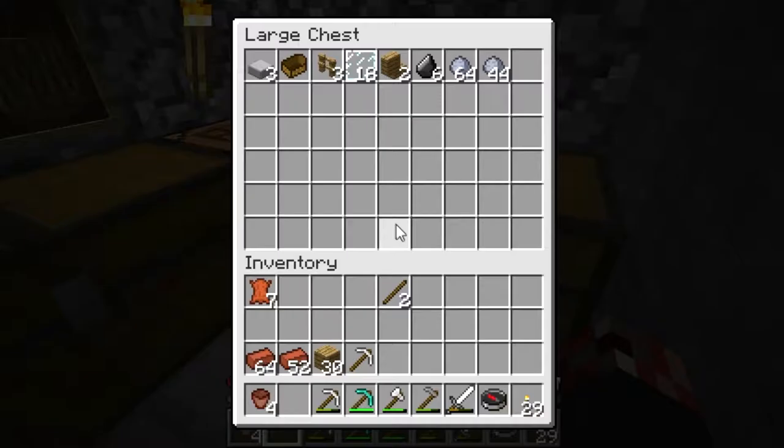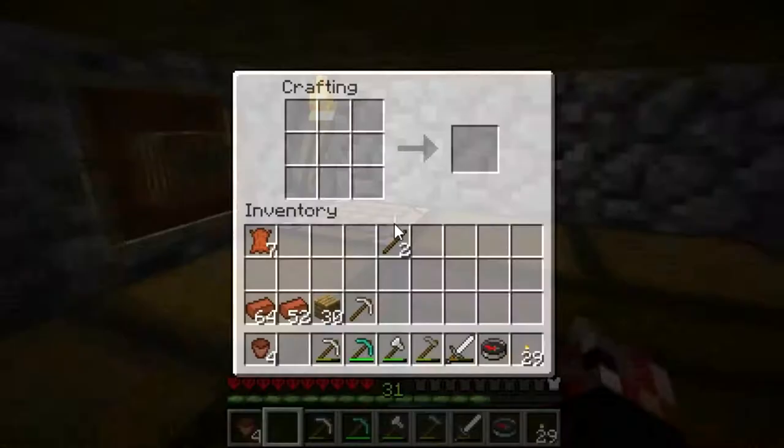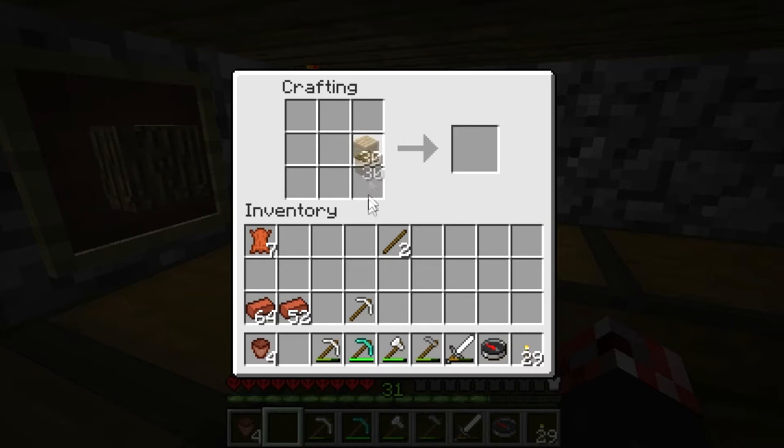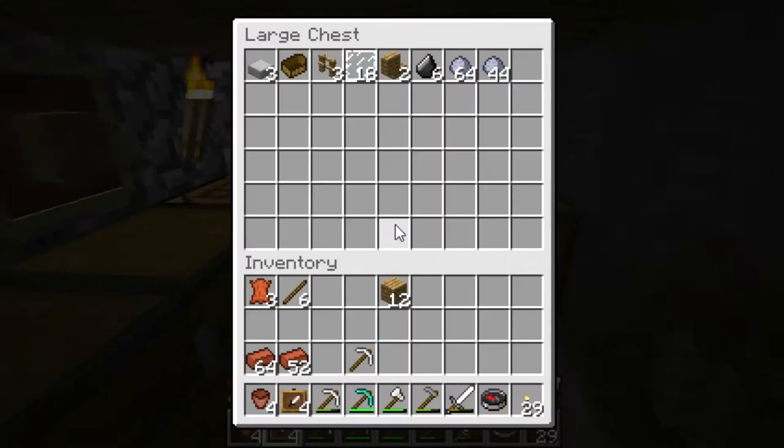So we're going to go ahead and put a wooden log in here. Maybe a bit of glass or something — just something to try and represent what's in the chest, that's what I'm aiming for. Alright, let's get some more sticks going. There we go, fantastic — four more item frames, like a boss.